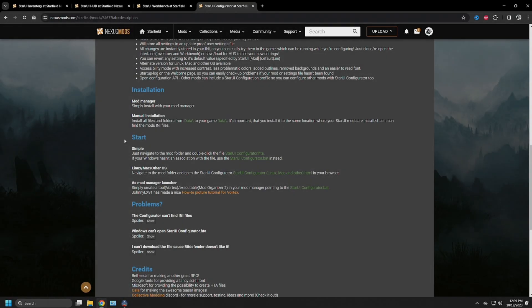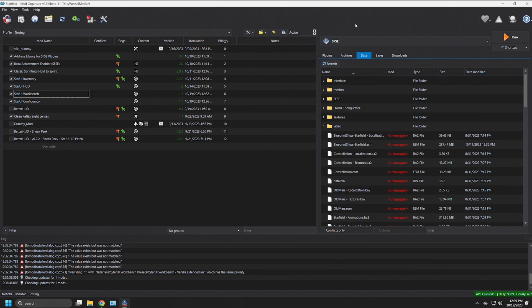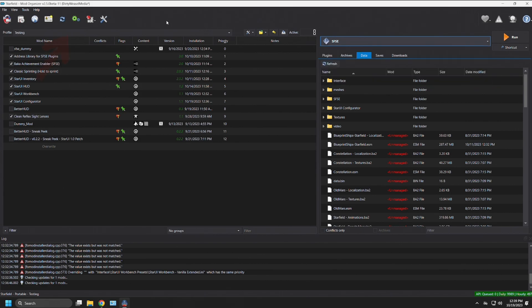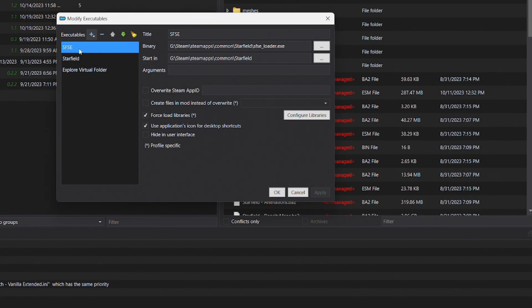To run the configurator, since we're using MO2 — and this applies in general terms for Vortex as well — you need to add an executable that points to the Star UI Configurator .bat file. In MO2, all executables are run through the startup menu. You can see I currently have SFSE, Starfield, and the Virtual Explorer. To add a new executable, click the gear icon, and from the drop-down you can see the same executables listed. Click the plus icon to add a new one, then choose from file.